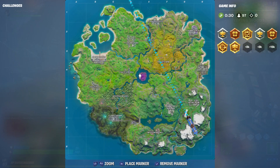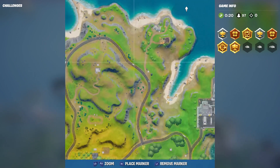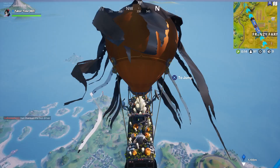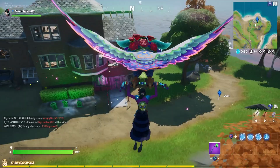The next place we have to go is a ghost town. If you look at the map it could be anywhere — you'd have no idea where a ghost town could be — but lo and behold it's all the way up here in the northeast quadrant of the map, just northwest of Steamy Stacks.